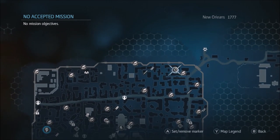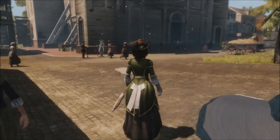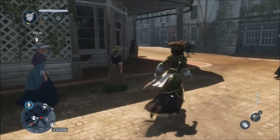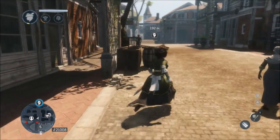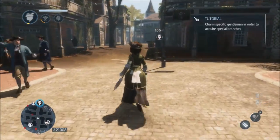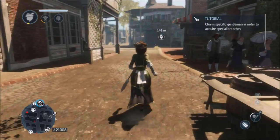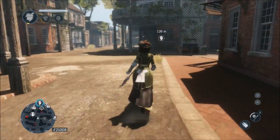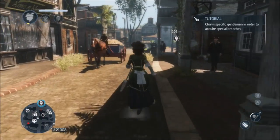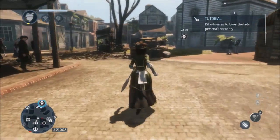In Assassin's Creed Liberation, the city of New Orleans passes from French hands to Spanish hands and then back into French hands throughout the course of the game. It's not really clearly described as to why — there's some notion of wars in Europe playing a role — but it doesn't seem to really influence the characters' lives much because they're already living together. So who's in control doesn't really matter in that context.